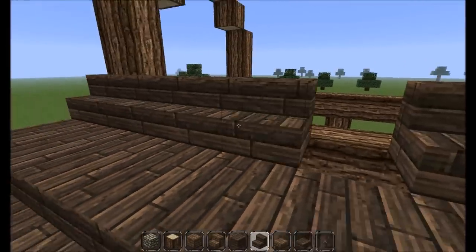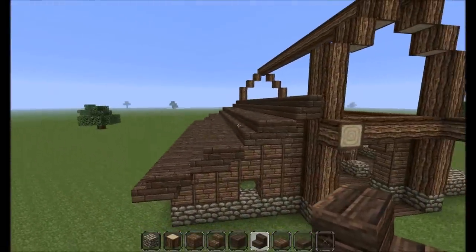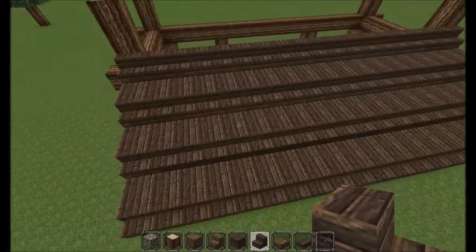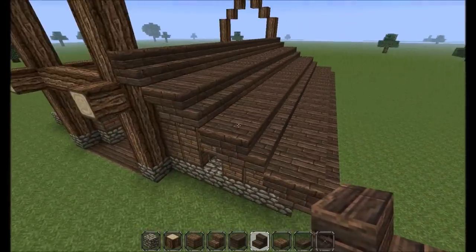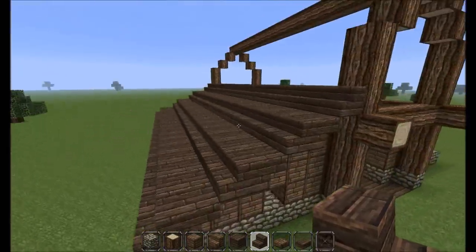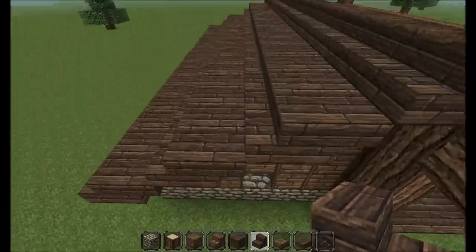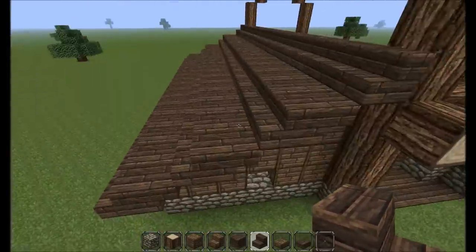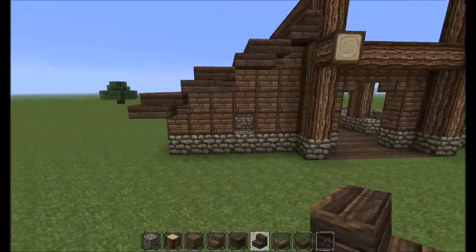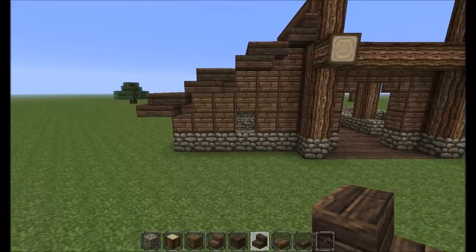We've got the roof. I was told that monsters can't spawn on stairs and they can't spawn on half slabs, so mobs can't spawn on this roof at all — except maybe on these little solid spruce wood plank pieces here and here. Let me know if that's the case because I'd love to know. And that doesn't look symmetrical, does it — no, it doesn't.